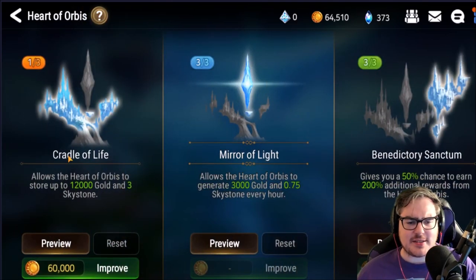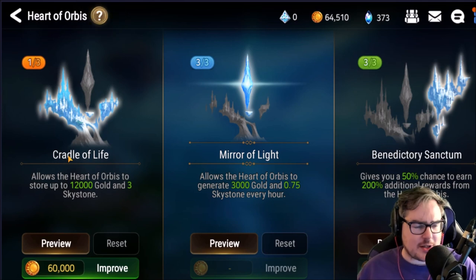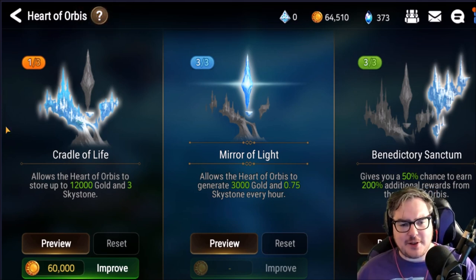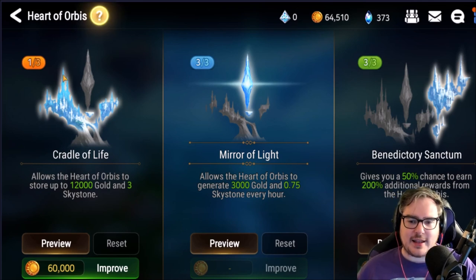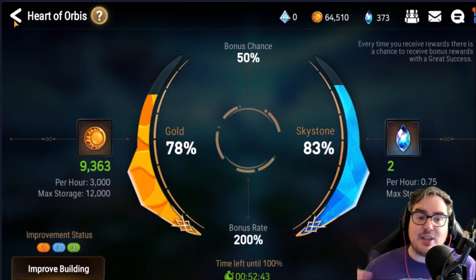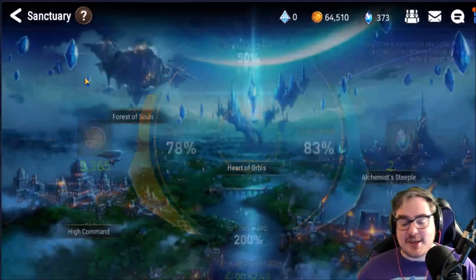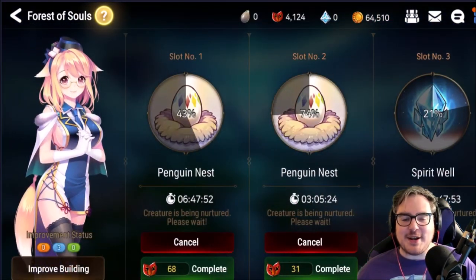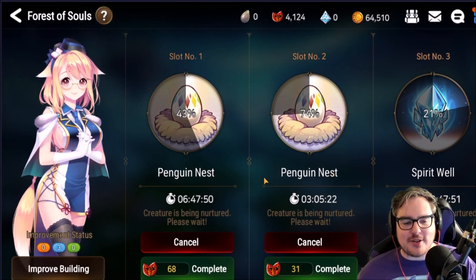The reason I only have one on the left side is because I never really cap outside of when I go to sleep, and that's not worth the extra Heart of Orbis upgrade, especially now with the additional Alchemist Steeple. I would never go more than one on the left side, but I absolutely 100% would get three and three on the right — those are must-haves for any player.